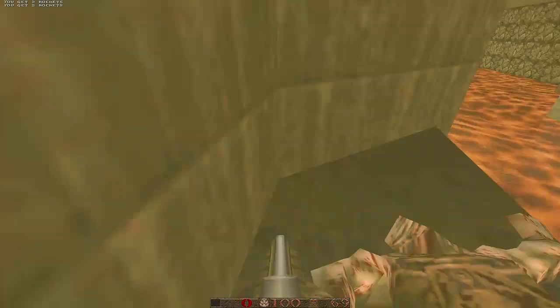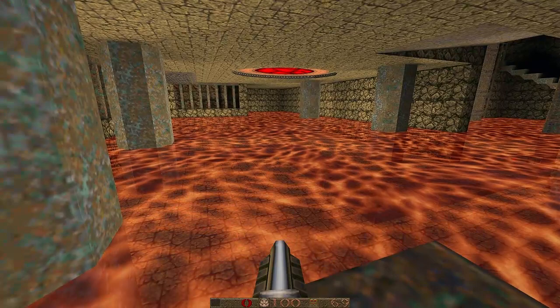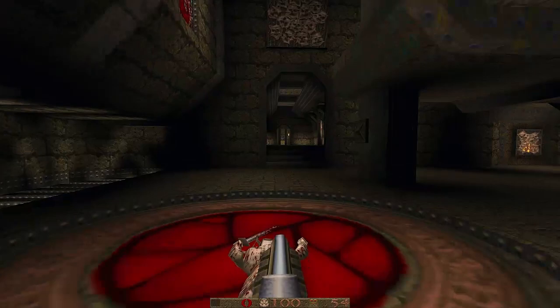Lots of lava — probably want to be careful here. If you look carefully you can see tracks at the bottom of the lava pit that actually raise up later on — that's a nice touch. I like how once you pick up the key, arrows appear in the walls that guide you back. They weren't there before, so that's a really nice touch.